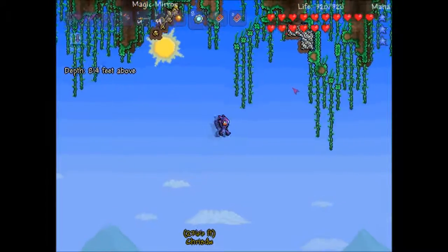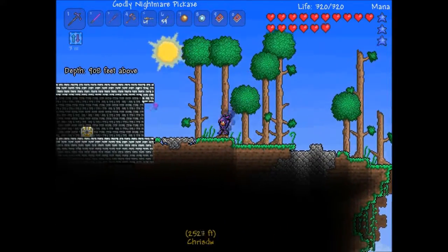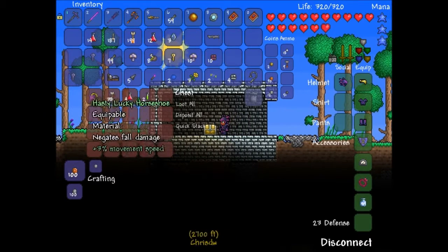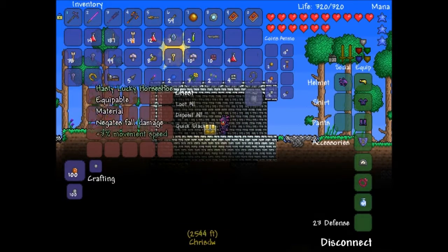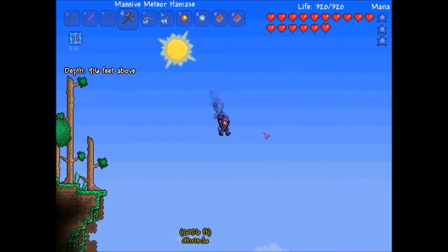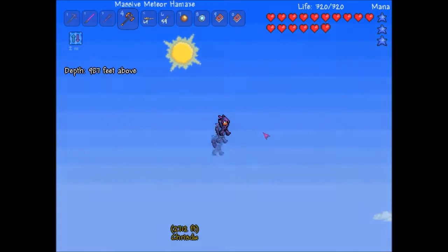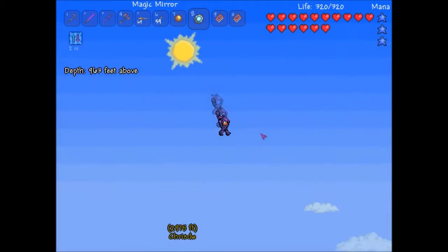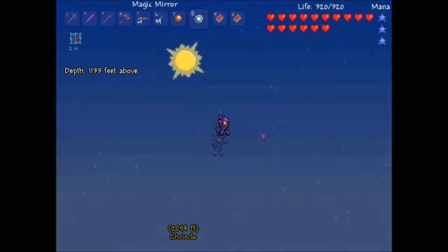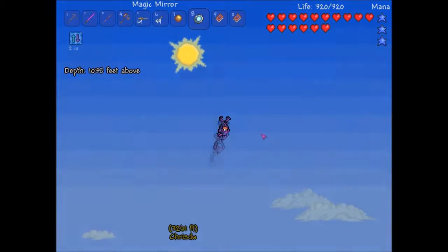I found the floating island again — it was right above our spawn. That's handy. Lucky horseshoe! Really? I hate you. I've never found a lucky horseshoe in my entire life. I'm continuing off from the floating island to try and find another floating island. See if I can find some shiny red balloons.